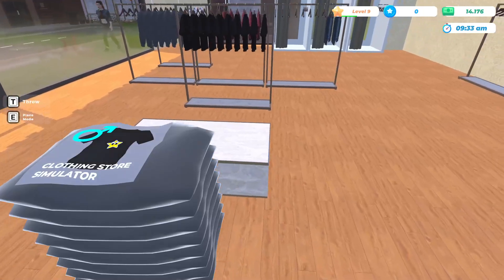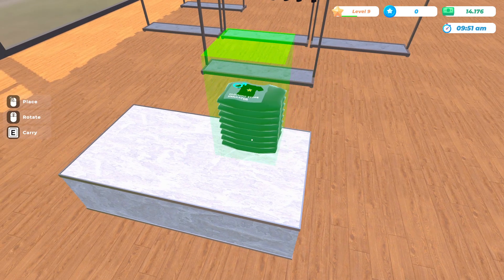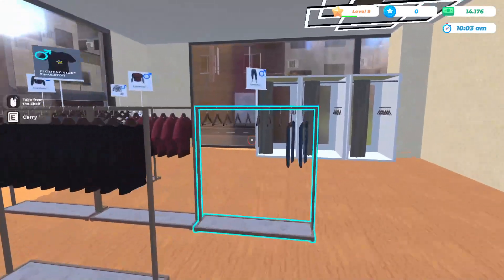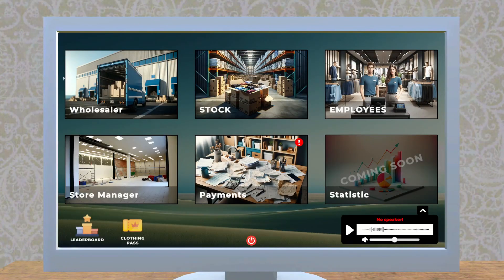Looks like our clothes toppled over — maybe it's not so good to place them so close to the edge. In that case we'll put it right here in the corner. Okay, it looks like we got a few items we should probably restock.